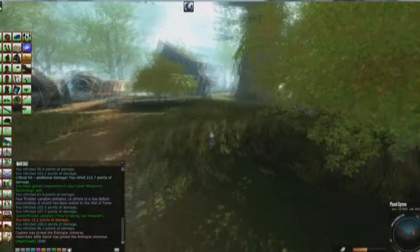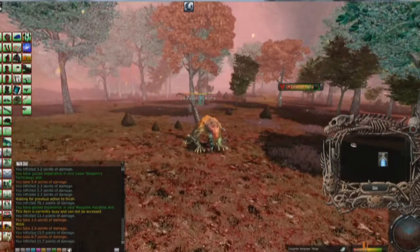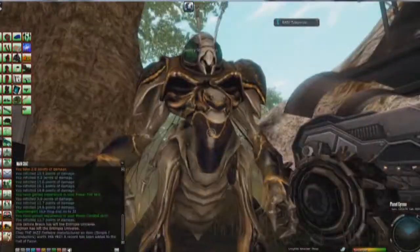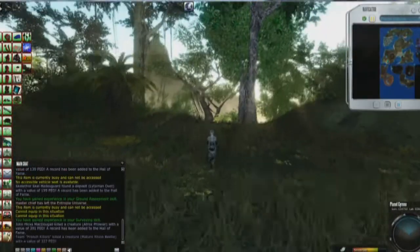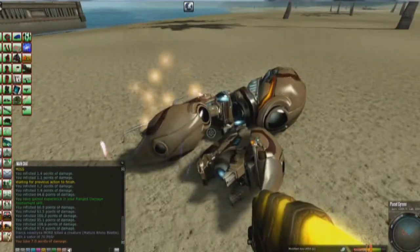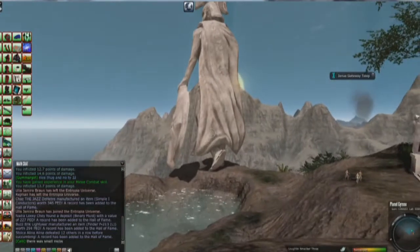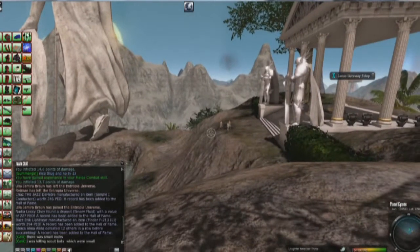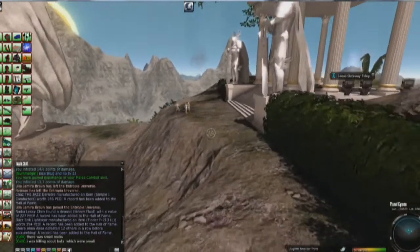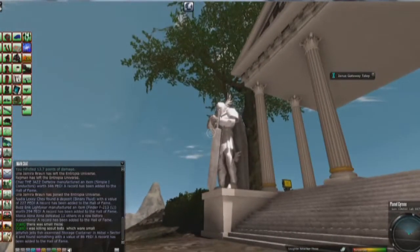Unfortunately, most of the areas look pretty similar. You have more or less three different themes on the planet, and that is not enough for a totally new world. It looks way too close to the other planets in Entropia. I'm afraid it's too complicated for a planet partner to make a huge redesign on many areas, so I think we will see no big changes in the next year. Most of the landscape is well designed, but it still looks not much different from the other planets.